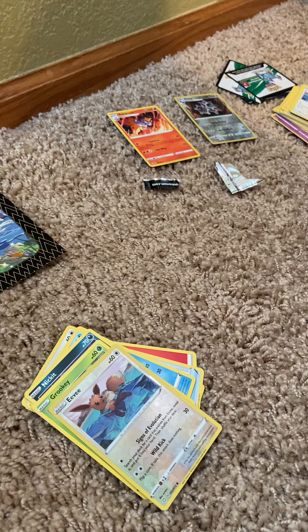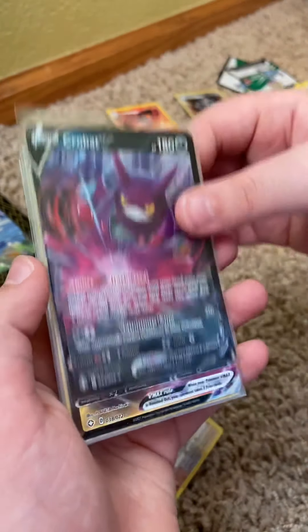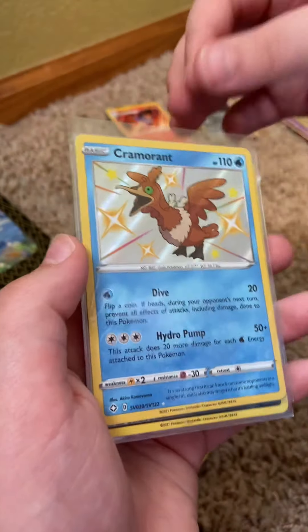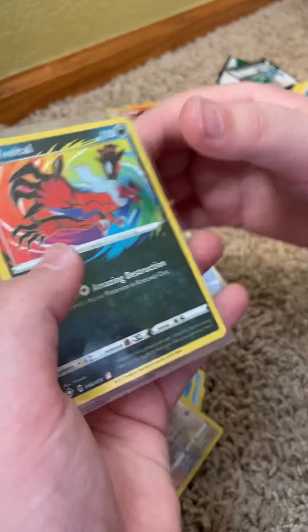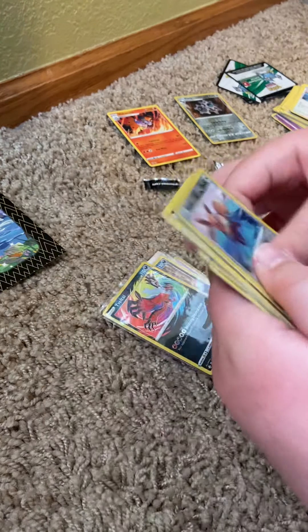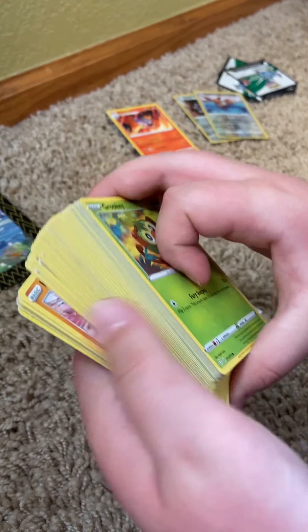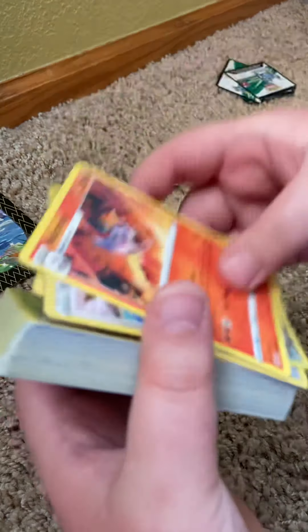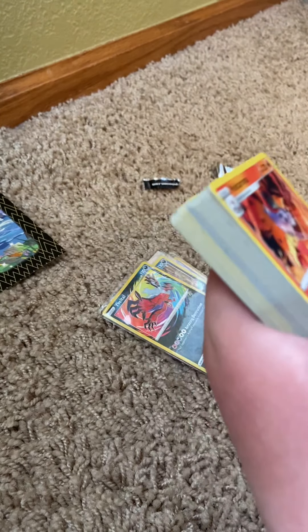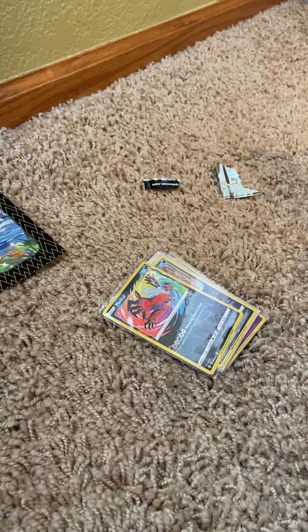Let's do a little recap. This is what we got — all from four packs, but we did open five; the fifth didn't have anything. Hatterene, Morpeko V, Crobat V, Morpeko V-Max, Cramorant shiny, Yveltal amazing rare, Wheezing hollow — two shinies, one amazing rare, a hollow, two V's, and a V-Max from four packs. We also got a fat stack of commons, uncommons, reverses, and rares. I'll take the code cards for myself. See you later — zard out!